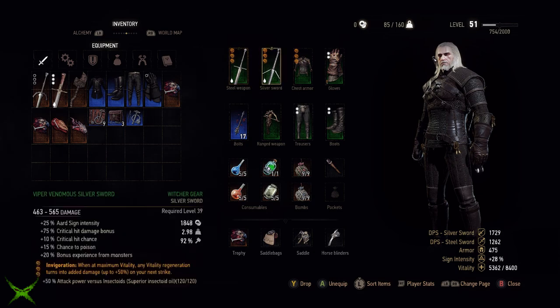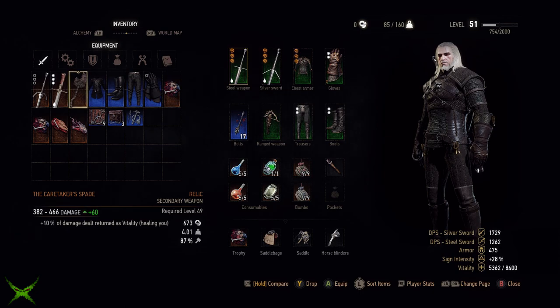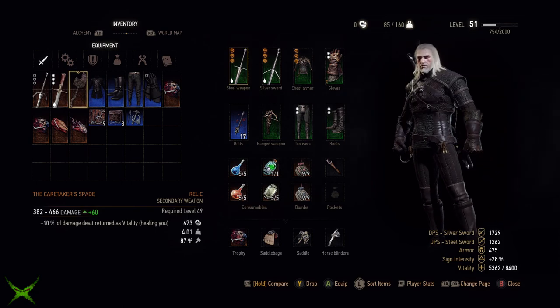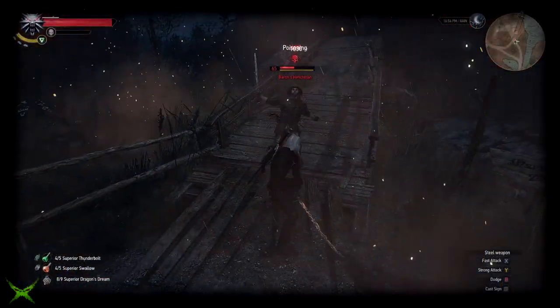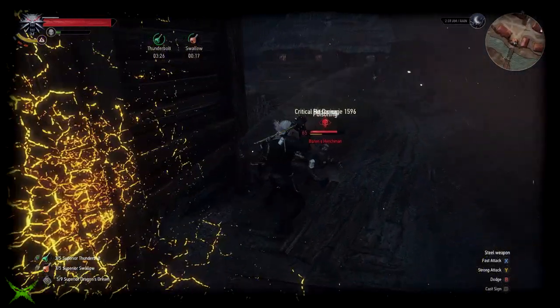For weapons I like to use the Viper swords, but until you get them you may want to use weapons with lots of damage-over-time effects. Later on I picked up the Caretaker's Spade, which I absolutely fell in love with — not only for the great life regeneration that synergizes perfectly with the build, but also because it's a clear reference to Bloodborne and has an amazing green spell effect when wielded. My favourite until I completed Heart of Stone and picked up Iris — and my god, talk about OP against non-monster types. Two quick attacks followed by a heavy is a guaranteed knockdown which also acts as a cleave and can hit multiple targets.